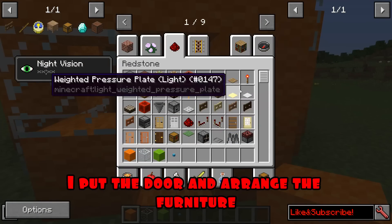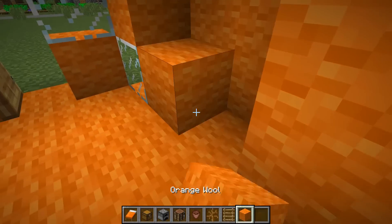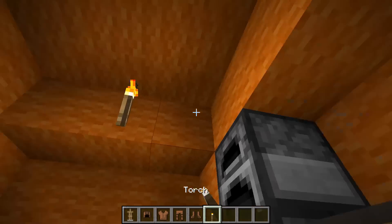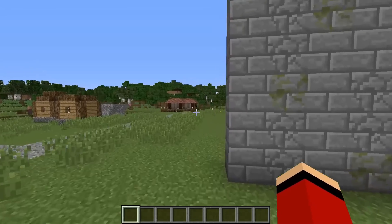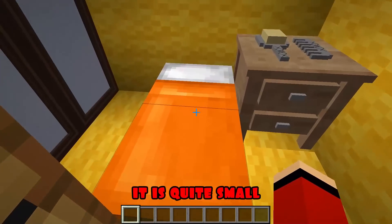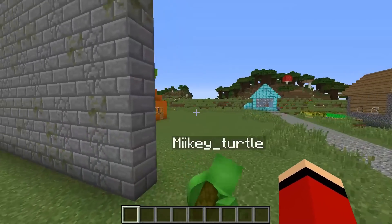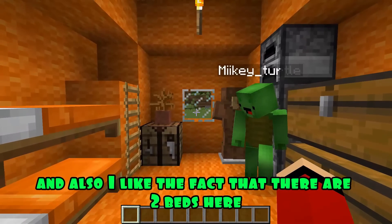I put the door and arrange the furniture: bed, chest, workbench, and so on. Ready. It's time to check on Mikey. JJ, look at my house. Not bad. It's time to go inside and see what's in there. It is quite small, but cozy. Thank you. I want to take a look at what you built. Come on. Wow. It looks cute enough. And also, I like the fact that there are two beds here.